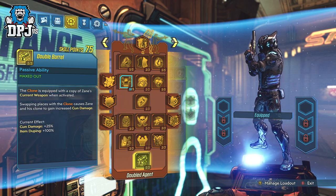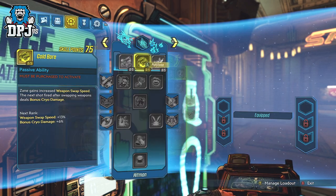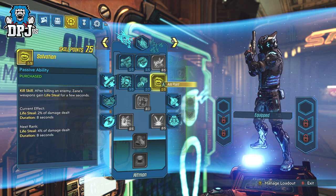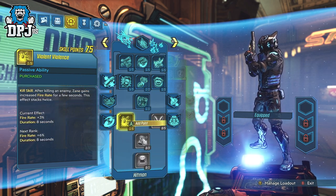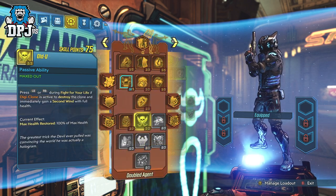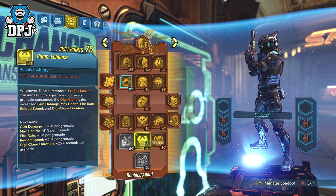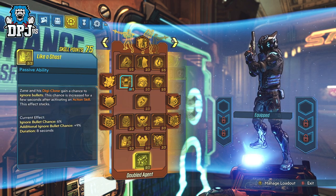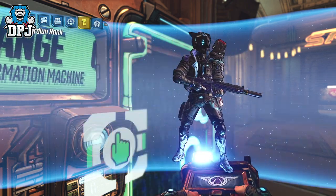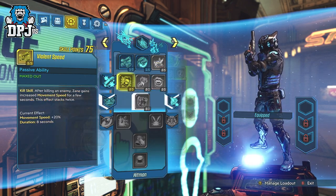When that happens it's working perfectly, but there are things you can do to create even more lag. What I tell people to do is: while spending and spamming points into the tree, simply press those bumpers a few times. This creates more lag and makes it work a lot easier, because what can happen is the lag misses a beat and the game catches up, causing the points you've spent to get deducted from your total.